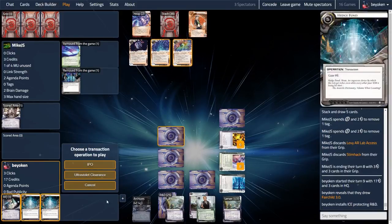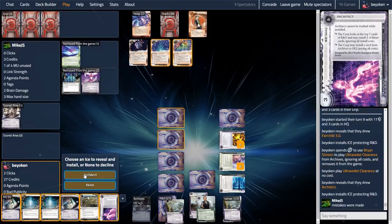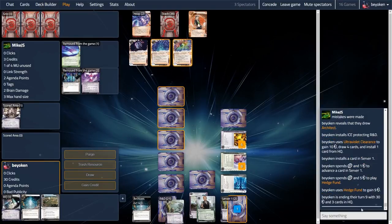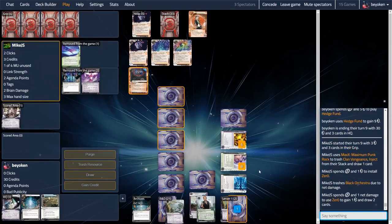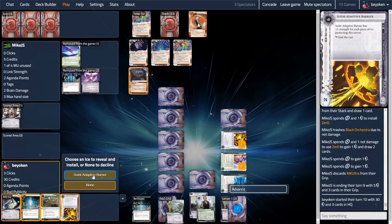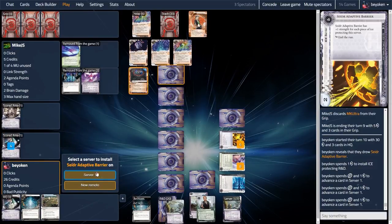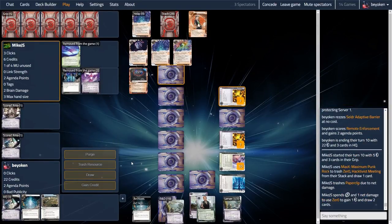My opponent ended their turn on 3 credits, so we are going Ultraviolet. Ultraviolet draws me into two Architects, which I immediately put on R&D so that there's no chance of my opponent ever firing an Apocalypse off again. With the Ultraviolet install, I install and advance Remote Enforcement — it's time to score agendas when my opponent is poor. You see how quickly the game turns. My opponent made a big combo turn but ended their turn on too few credits. Brian Stinson put me back into the game by allowing me to refire Ultraviolet, score the Remote Enforcement, and put a Seder Barrier on the remote again.